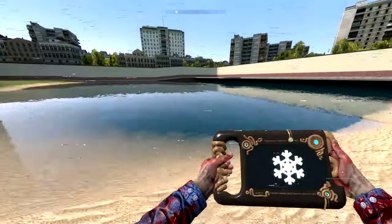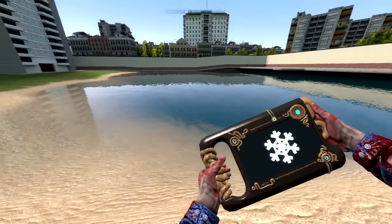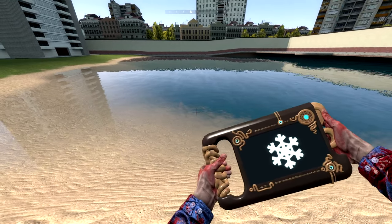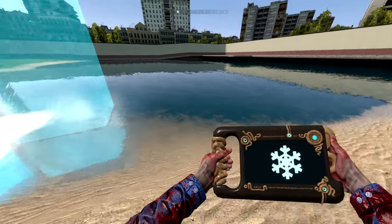I'm uninstalling this game. Next up, we got Cryonis — however you want to say that. Like I said before in the overview, you can create an ice pillar out of water.